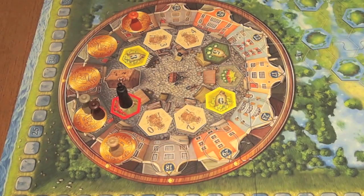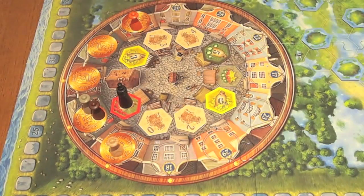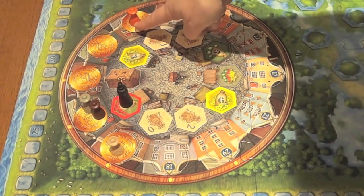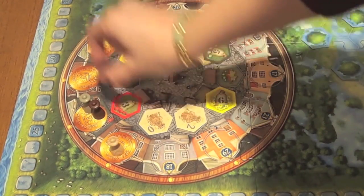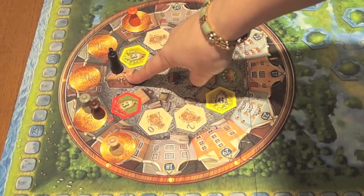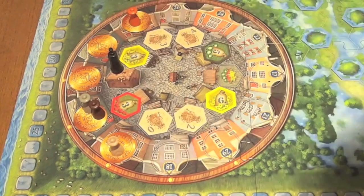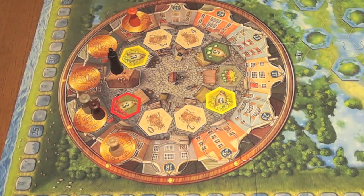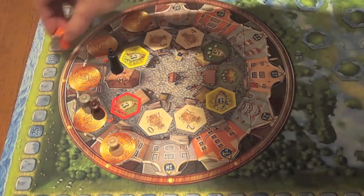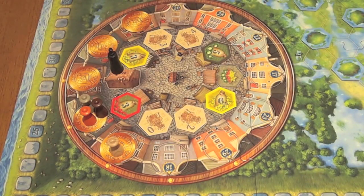There's one other spot on the circular track: the warehouse, which has a big negative three printed on it. Sometimes you're forced to land on it — for example, if you can't skip any spots and the space right in front of you is the warehouse. Two things happen: first, you lose three points on the score track; then you move your pawn three spaces backwards along the outer track. That gives you a little more breathing room to get a more advantageous tile next turn.